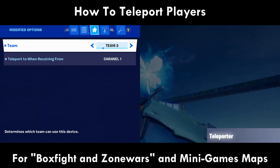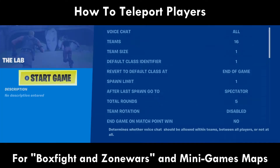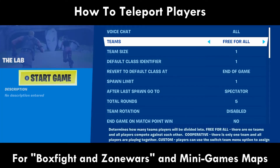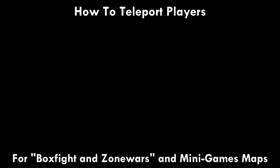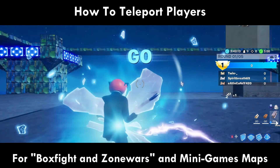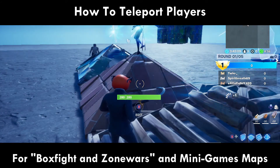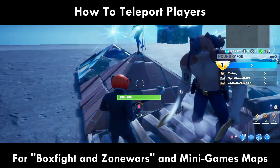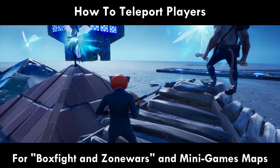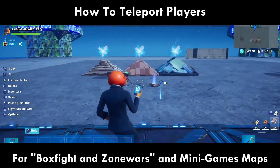By setting an item grantor set to all players, you can use when item granted transmit on to send each player's instigation to a teleporter set to that channel and team. Because of its low device and channel usage, this is actually a really powerful technique. Item grantors actually have a lot of capability to them outside of teleporting that I could make an entire other video on in the future.